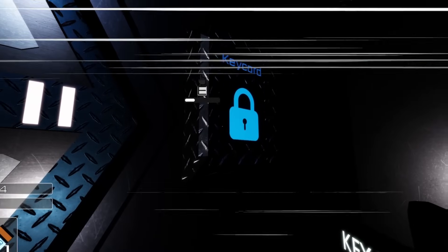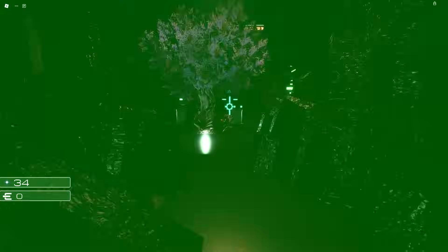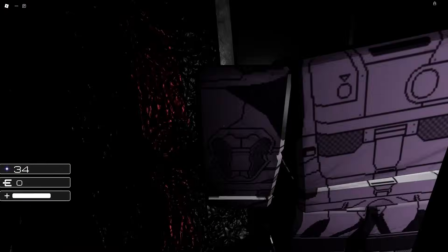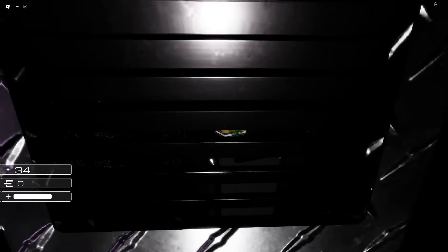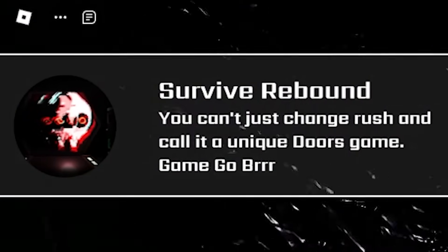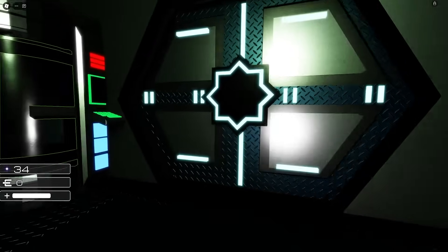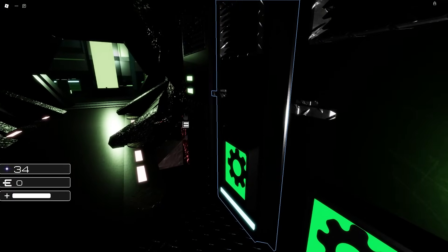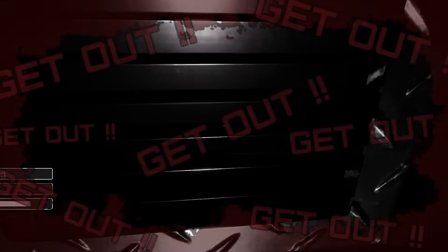Door number two - we're gonna speed run all these doors up to 20 because that's where we were. Use this key card. Door four, five, six, seven - what the heck? Oh my god! I need a closet! Hide, hide, hide! Oh my god, what is that?! That was terrifying - 'Survived the Rebound.' I think I just pooped my pants. Get in the closet again! Goodbye Rebound, nobody likes you.